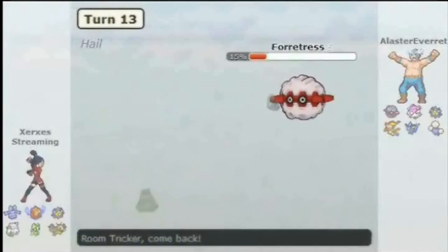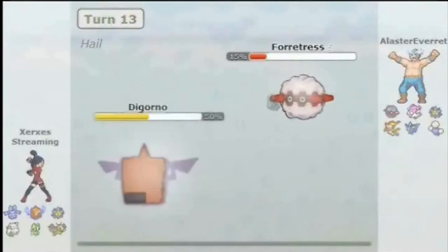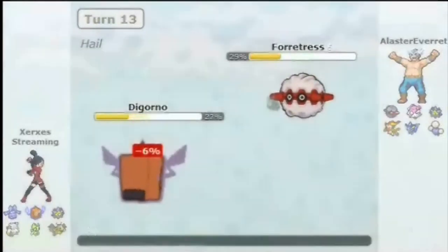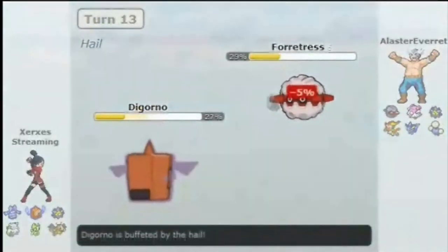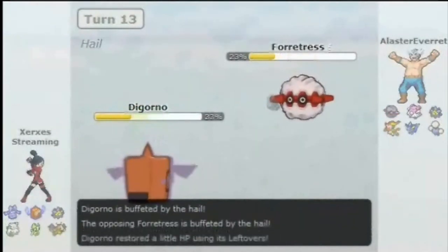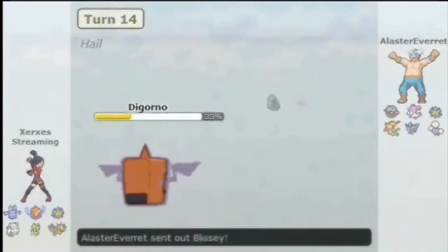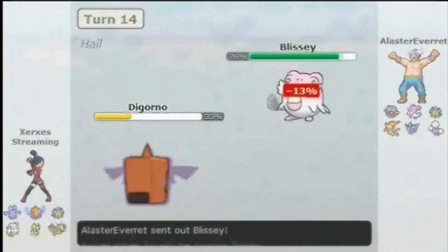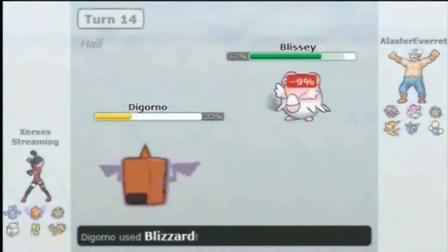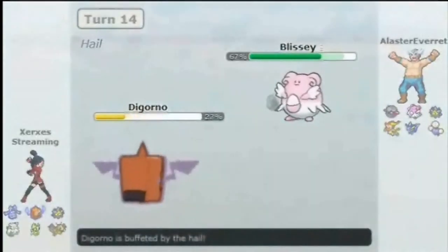Honestly, it really probably wouldn't be that much of a help — he's got Jumpluff and Infernape, and he's gonna get residually damaged regardless. He can't really take any hits, but that's what the team's supposed to do. He ends up going for Pain Split to try and keep it around a little longer. Fortunately I switched to something that doesn't have a whole lot of HP either, so he didn't get too much benefit. I'll stay in for a turn, throw off an attack, maybe get a freeze. Blissey does not give a single care about this.